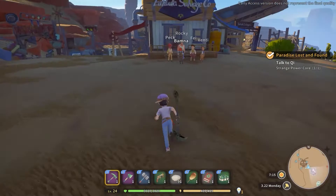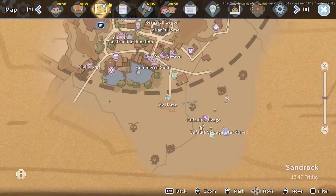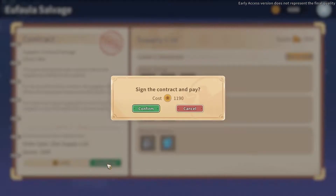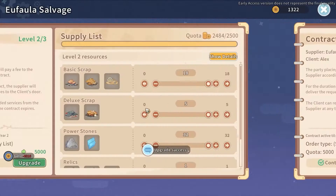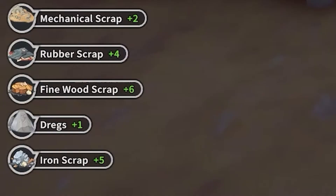For a passive way, you have to progress further in the storyline until you receive a quest called Keep on Rockin'. After you complete it, enter inside the Ophala salvaged shop. In the middle, you will be able to interact with the desk, from where you can start and upgrade a contract. If you have it at level 3, you will receive every day inside a box near your mailbox some scraps, including the iron you need.